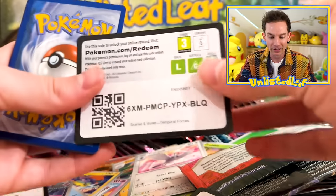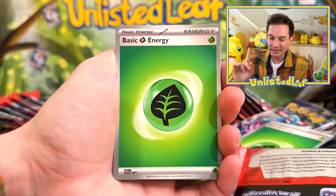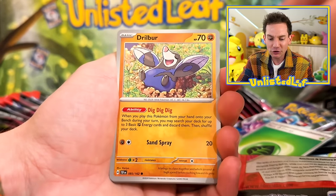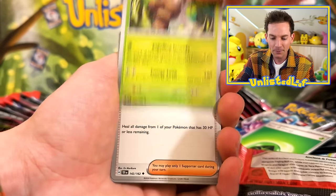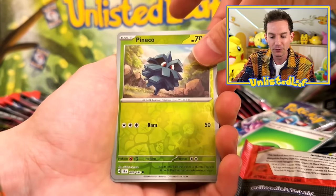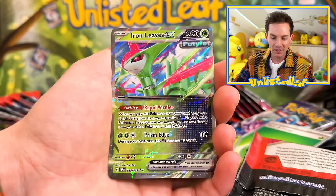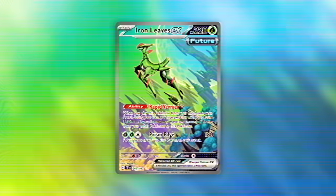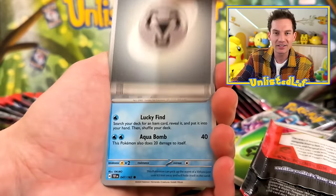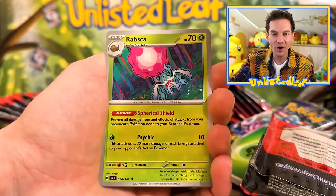It goes right next to our Iron Crown. Unlisted Leaf came through clutch on the last boost pack — can it do it again? Morty's Conviction full art has a beautiful Gengar on it. Bramble Ghast. Iron Leaves — as much as Unlisted Leaf is the channel name, we probably do have to go for that Iron Leaves full art card. Guess it's kind of contradictory to my channel name, but I'd rather Iron Crown.